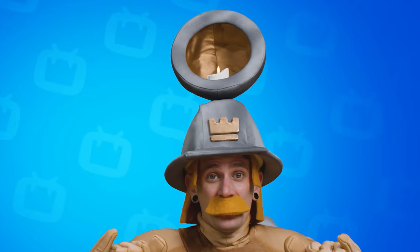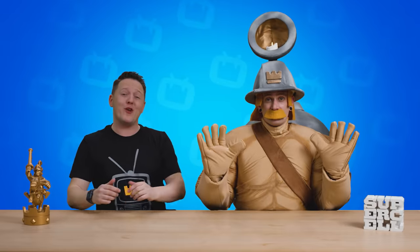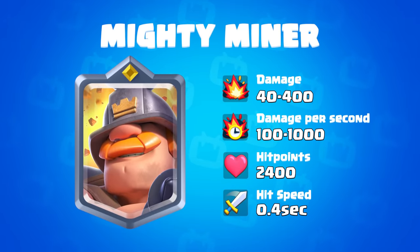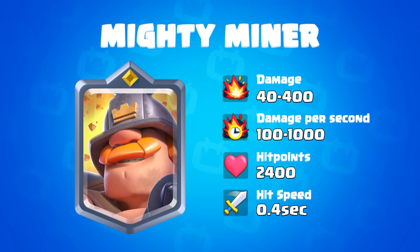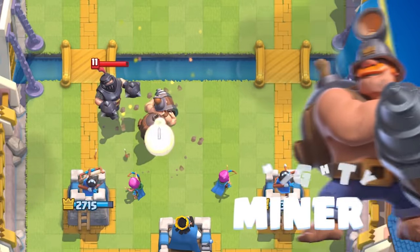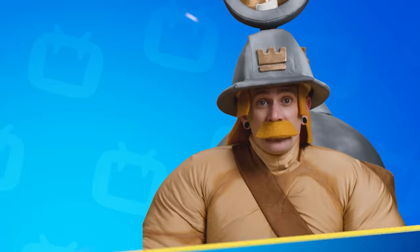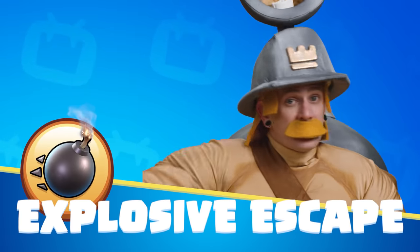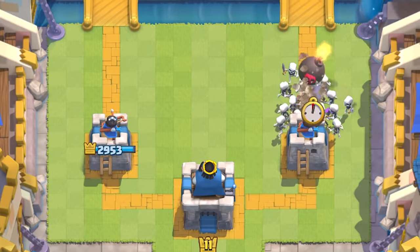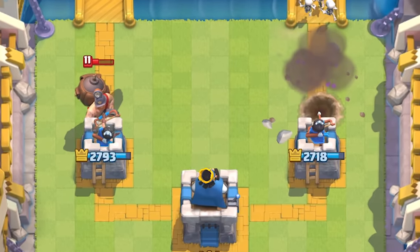It's time to introduce the Mighty Miner! The Mighty Miner is a brand new 4-elixir cost champion arriving to Clash Royale. He's a single target melee troop that targets ground units and is actually the tankiest champion of them all, but can easily be countered by swarm units. His special ability, Explosive Escape, costs 2 elixir to use. Using it allows him to burrow underground and dig out to the horizontally mirrored position, leaving a big bomb as a goodbye gift.